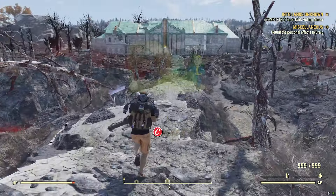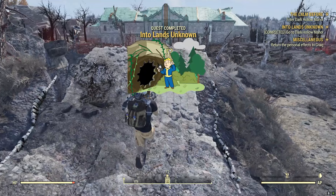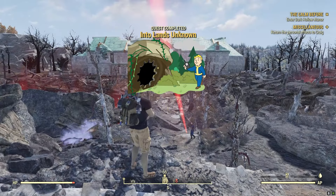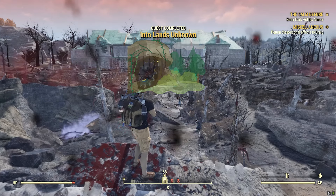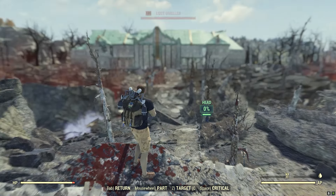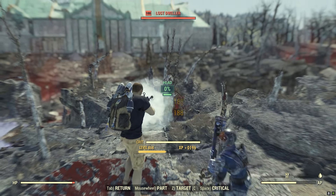As we start approaching Dark Hollow Manor, the Into the Lands Unknown quest will wrap up and the Calm Before will start. The rewards for this quest are going to be various aid items and weapon items that are consumables, as well as the plan for the Shenandoah Park sign that you can put in your camp.